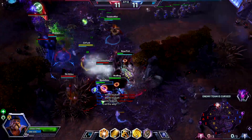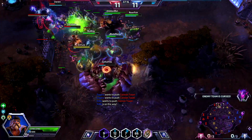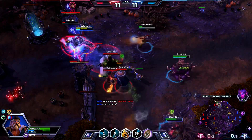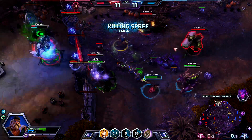I will only be including one talent build for this video, as I play Uther the same way every game — focusing on team fights and being the best support I can be, dropping Hammers of Light and just interrupting the enemy. For me, this is the best way to play this hero.